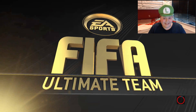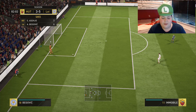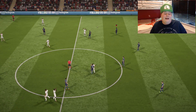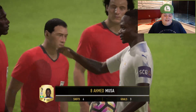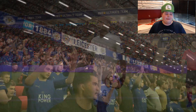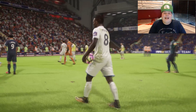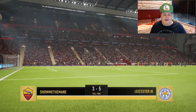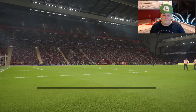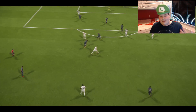Why can Moussa finish that but Immobile can't? He's so broken — that doesn't even make sense. Lost 5-3 because Moussa's a god. I'm not even surprised; as soon as I saw his team I wasn't confident. Moussa finished so many chances where I had the exact same kind of chance with Immobile and he just scuffed it wide. What's the point in buying Immobile with 86 shooting and nearly 90 finishing when Moussa with 76 finishing puts everything in the corner? Kyle Walker banging it into the top corner from just inside the box — absolutely ridiculous. Let's get into another game.